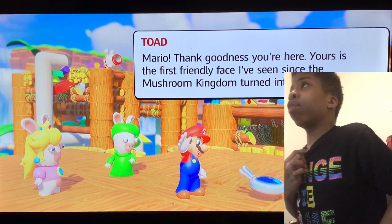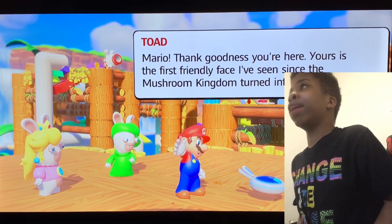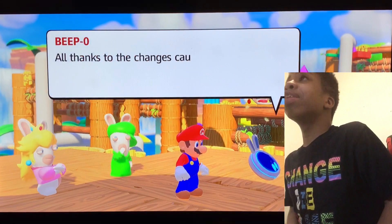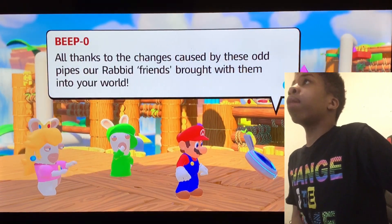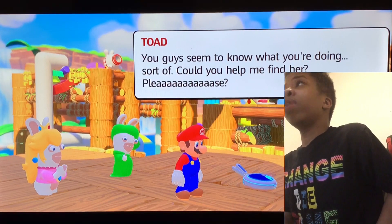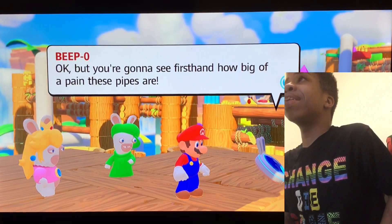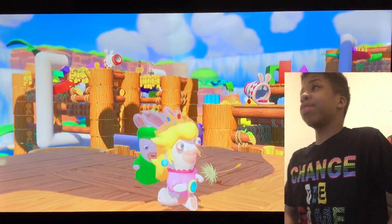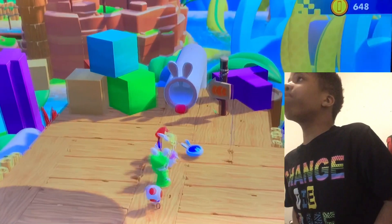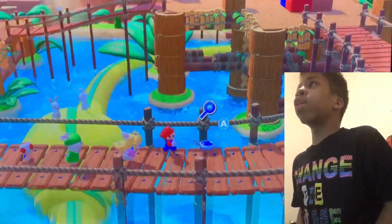Okay, we're doing — oh, it's Toad! In my Toad voice: Mario, thank goodness you're here! Yours is the first friendly face I've seen since the Mushroom Kingdom turned into this mess. Your timing couldn't be more perfect. I can't find Toadette, all thanks to the changes caused by these odd pipes our Rabbit friends brought with them into your world. Could you help me find her please? But you're gonna see first hand how big of a pain these pipes are. I'm gonna save that for the next episode.